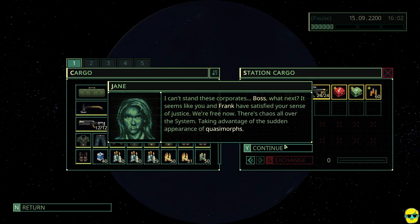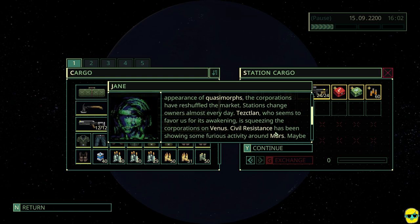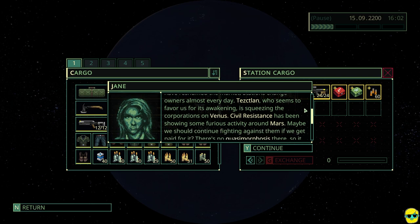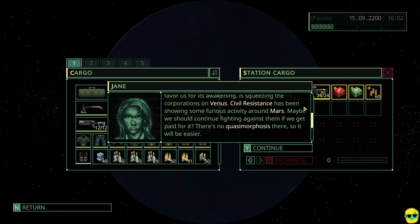Jane says: 'It seems like you and Frank have satisfied your sense of justice. We're free now. There's chaos all over the system, taking advantage of the sudden appearance of quasimorphs. The corporations have reshuffled the market. Stations change owners almost every day. Tez is squeezing the corporations on Venus. Civil resistance has been showing furious activity around Mars — maybe we should continue fighting against them if we get paid for it. There's no quasimorphosis there, so it would be easier.' This tip is fantastic — if we are around Mars, we at least don't have to contend with quasimorphosis.